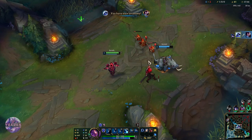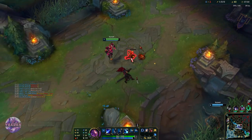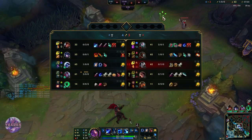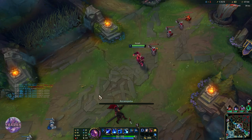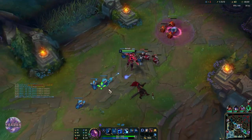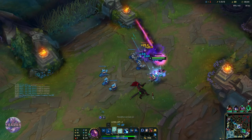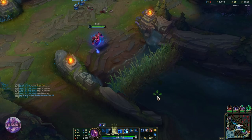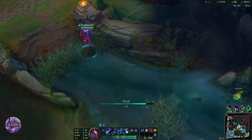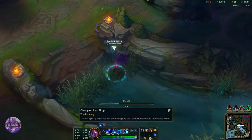See, I was super patient — I did not use my E. I saved it until we got the guaranteed CC off from Sejuani, and then I used it. Because he is going to dash around, it is super easy for him to dodge everything. So I just waited, let Sejuani do her thing, and then followed up. If your teammate has some kind of guaranteed CC, just wait, let them use it first, and then you chain CC and get that free kill.